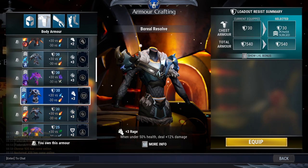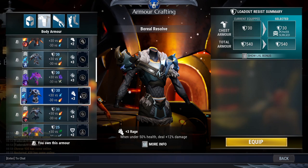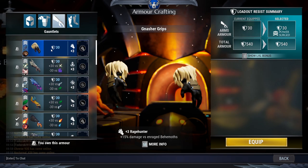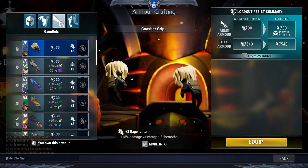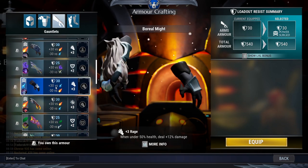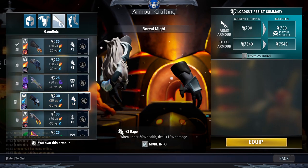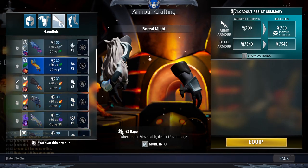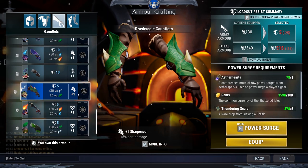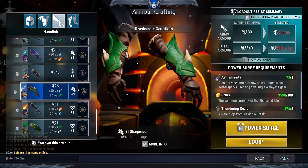When you reach mid game, I'd recommend crafting the Borus chest piece for your Iceborne builds — it has a defense cell slot for Iceborne and the Rage passive for half-life builds. For arms, the number one choice for new and mid-game players is the Gnasher Arms, giving you the Rage Hunter passive when a Behemoth enrages and a nice power socket. I'd also recommend the Borus Arms for mid game as another piece for Iceborne builds. An honorable mention goes to the Drask Arms — easy to craft, giving you part damage from Sharpen (which is better than Bladestorm) and a utility cell slot.